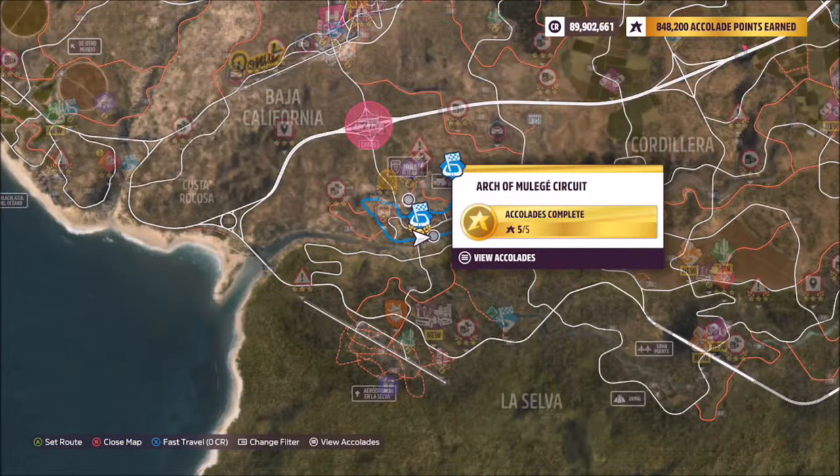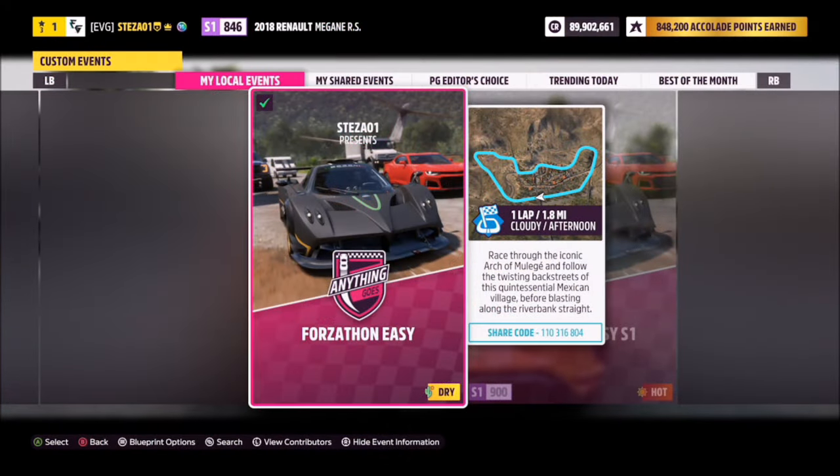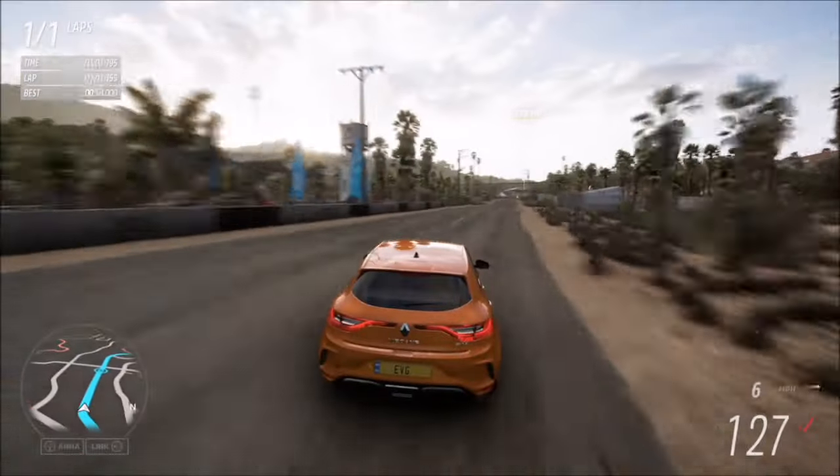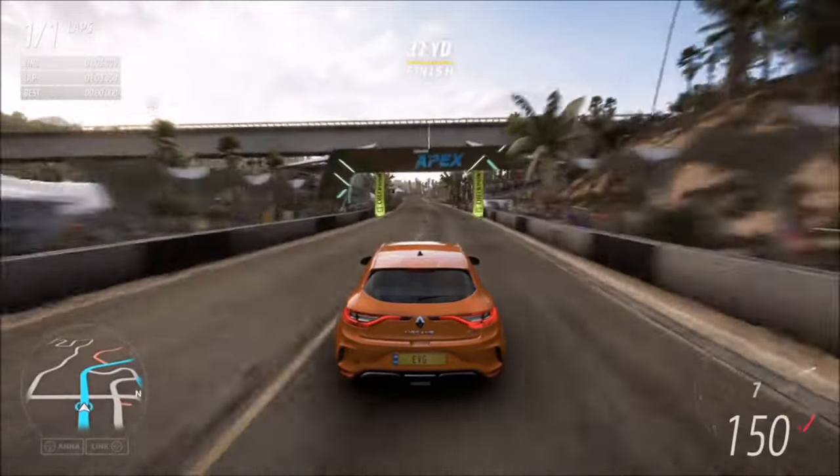The next challenge wants you to win a road circuit event, and it's a good thing we are already in the correct location. Head over to the Arch of Mulehae circuit, where I have a race set up called Forzathon Easy — the share code is on your screen. It's one lap with no AI drivers, so you're guaranteed a win.